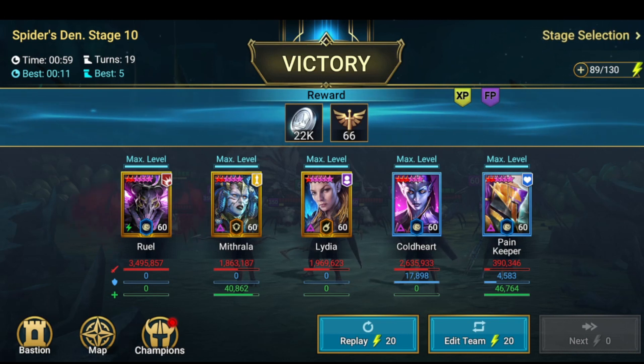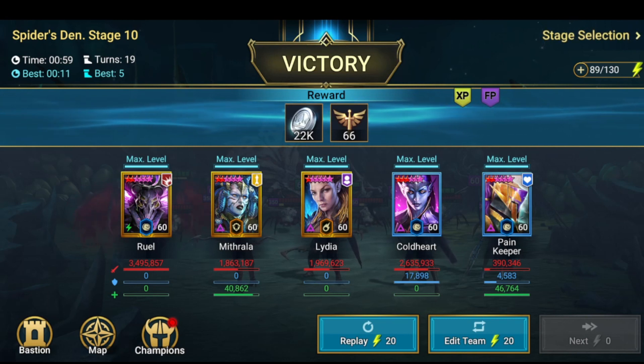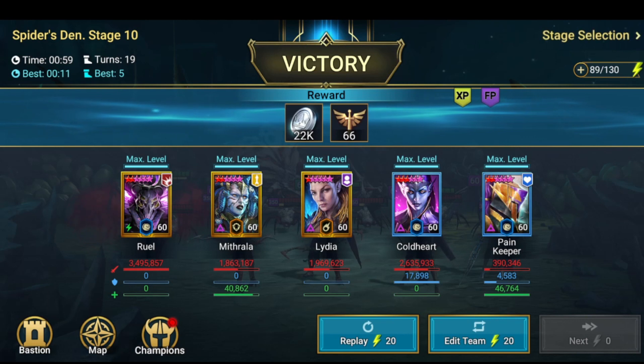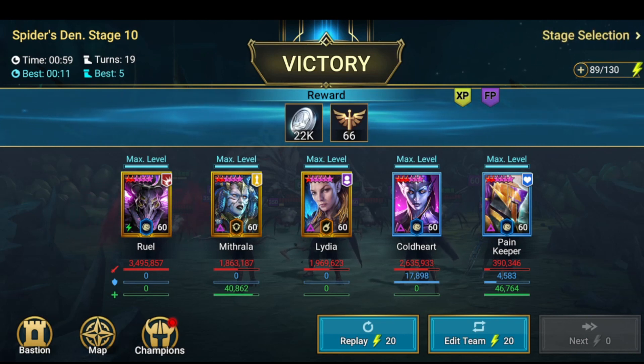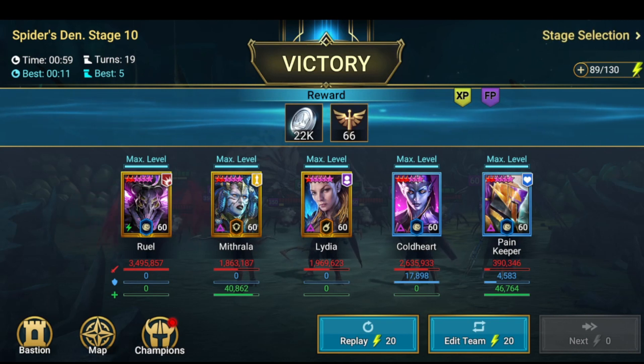I'm doing stage 10 hard mode. I know there are a lot of teams out there that can do this on stage 20 normal because there's no cap for Coldar, so you bring Lydia, Mitrala, three Coldar, and you can do it in like five turns.